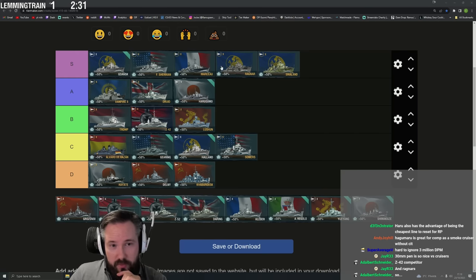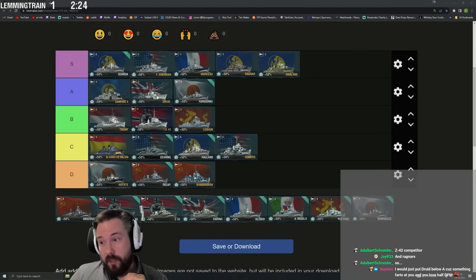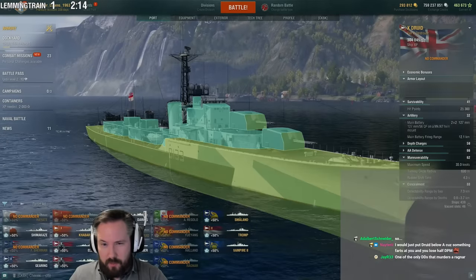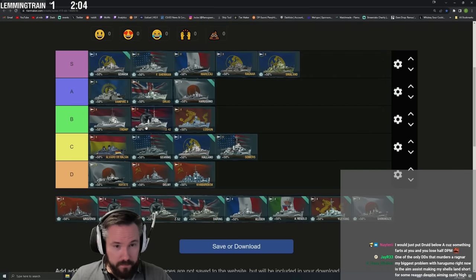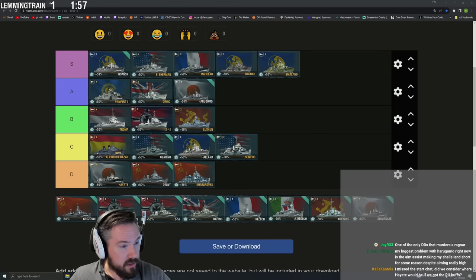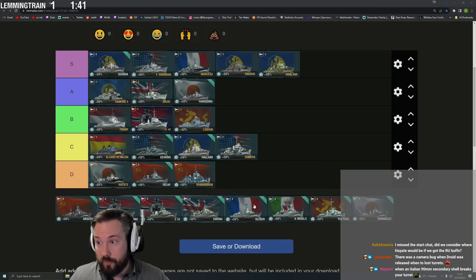Druid's big issue is the turrets — 15mm and 10mm armor. Losing them absolutely sucks. But if you don't lose them you dumpster things because the shell ballistics are actually insane. Druid has better shell velocity than Sherman, better than Ragnar which is known for its good shell velocity. The AP pen is surprisingly good as well.